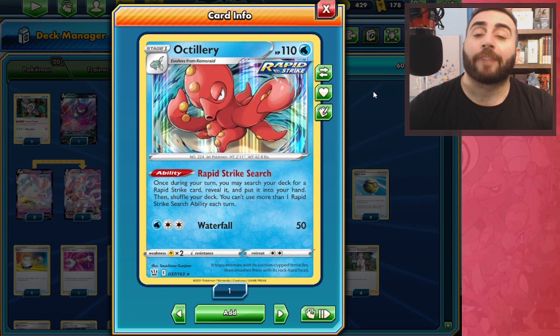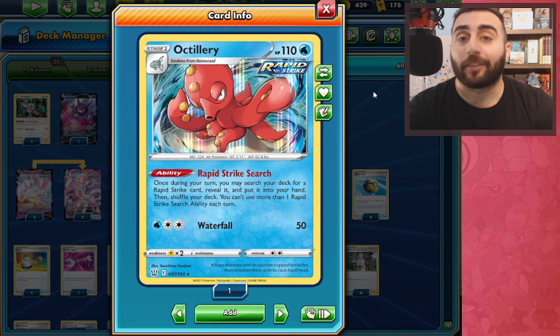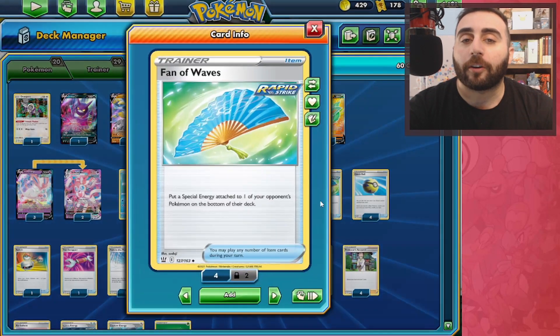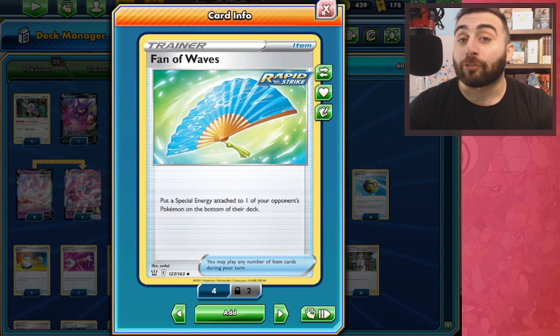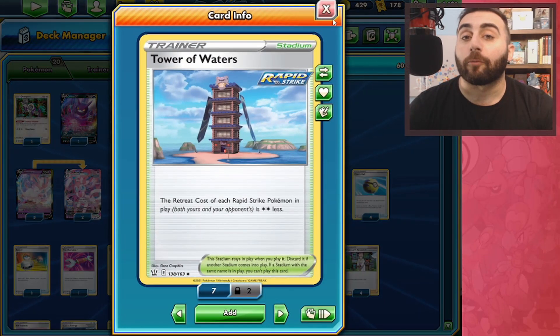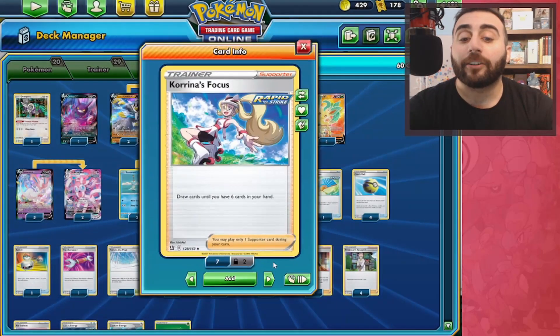Finally, we have Octillery with Rapid Strike Surge, which lets us search our deck for any Rapid Strike card and put it into our hand. We have a few different Rapid Strike cards here, like Fan of Waves to set back decks like Dragapult that play Horror Psychic energies, and Tower of Waters to give free retreat to any of our Rapid Strike Pokemon, and Karina's Focus so we can draw up until we have six cards in our hand.